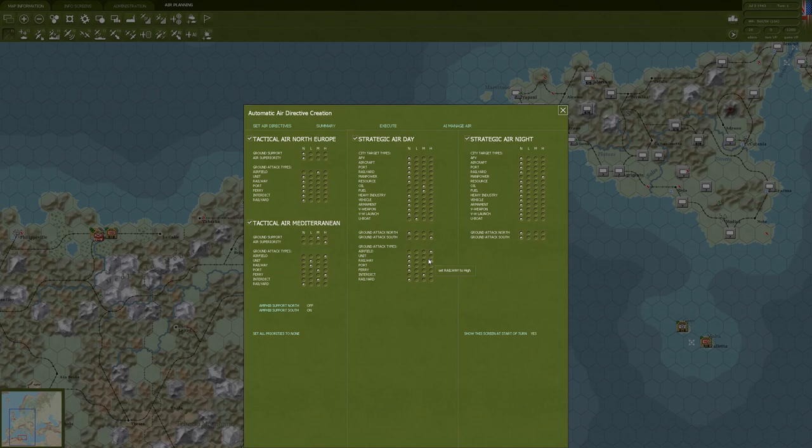The air war is something I'm still learning, whereas the ground combat I have a much better grasp on. So let's dive right in. You see this is broken out into different buckets: tactical air North Europe, tactical air Mediterranean, strategic air during the day, strategic air during the night, et cetera. The air war rolls up to different air army groups, and you have different air commands per theater — there's a northern theater and a Mediterranean.